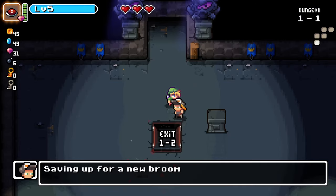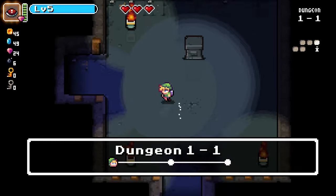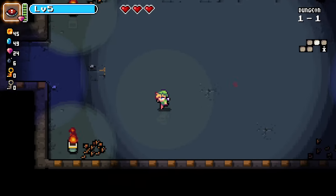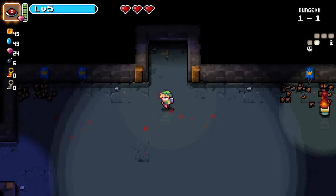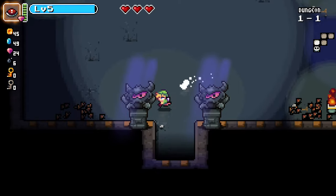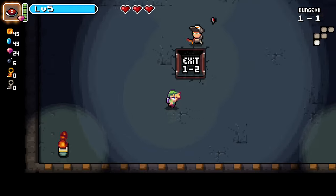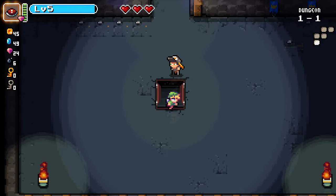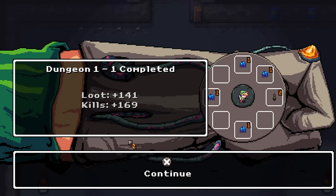Saving up for a new broom — oh, I accidentally just used my item. Now we know what that does — exactly what it says on the tin. Dungeon one completed! Beautiful — 141 loot, 169 kills, nice.